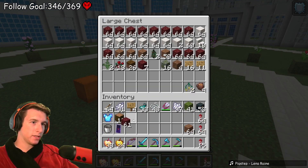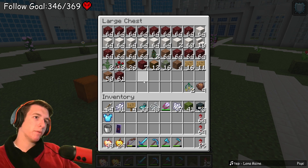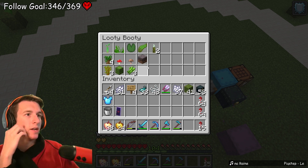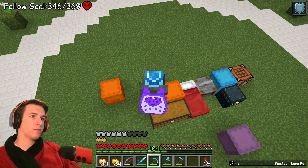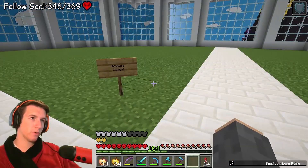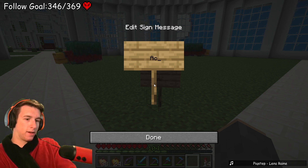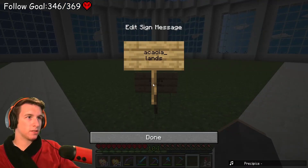Let's drop off our junk. What's the next biome? We've got the lush cave, the cherries, the mangrove swamp, dark oak forest. We're not doing the mushroom island anymore - we're just having the dark oak forest with the mushrooms. We don't need to do mycelium; it's going to be its own little block in the dark oak forest. So this is going to be the acacia lands, this is the dark oak forest, and this is going to be the lush cave.